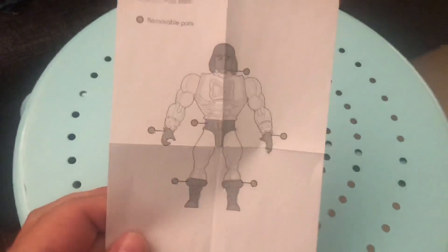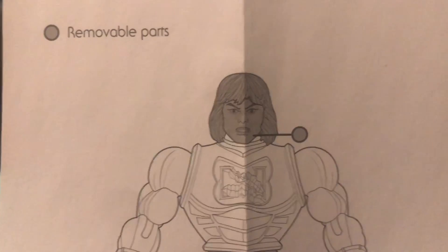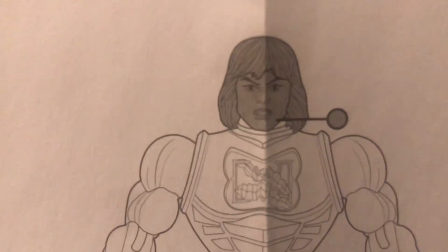Here's something I felt like pointing out: it came with instructions for Battle Armor He-Man, but look at the head on the Battle Armor He-Man shown in the instructions — that is not the head that comes with this set. So they just threw the other instructions into this two-pack.